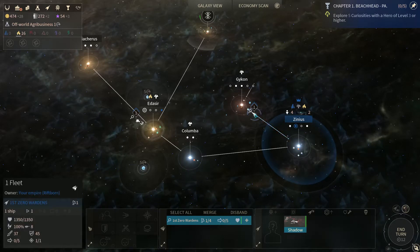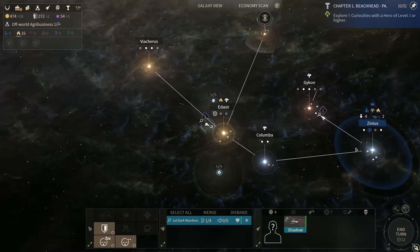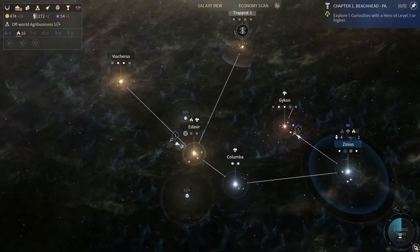Our hero is not yet level three, so we're going to just continue to move on. I don't think there's anything this scout ship can do just sitting here, so I'll move him to where he can do some good. We're going to end the turn and get this thing rolling.